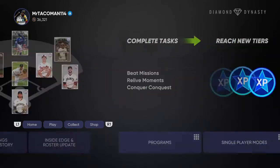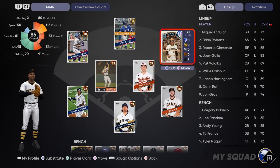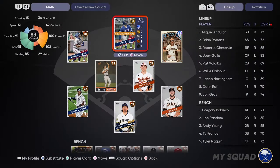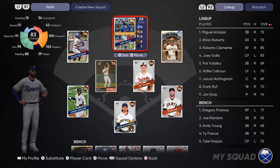This is the team before any kind of packs. Now we did get the free Roberto Alomar pack that is in the store - it gives you an 85 Roberto Alomar. Obviously he's not phenomenal from a power perspective, but he's a diamond in the outfield. Also got Joey Gallo as a gold. And that's pretty much all I've done.